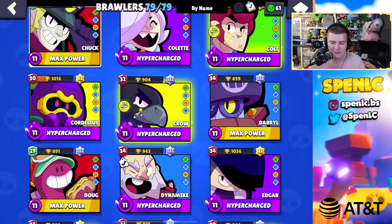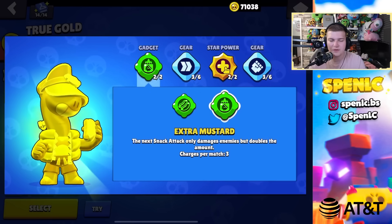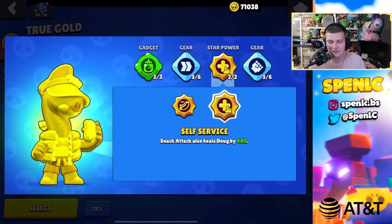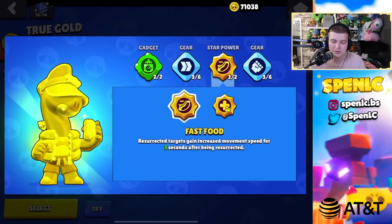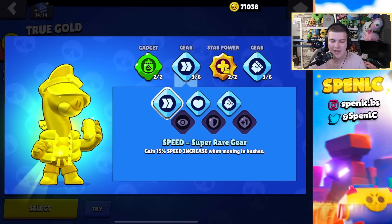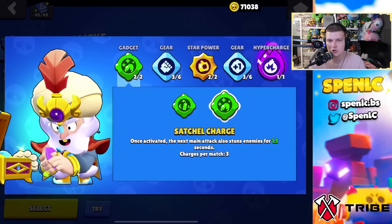Doug is pretty useless in the current meta. Best gadget is extra mustard by far — the double attack damage is insane especially in close range. For star power, self-service — the other could be good if they buffed it with extra seconds but self-service helps win interactions and makes it harder to take you down. Never really swap away from his standard gears.